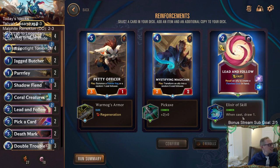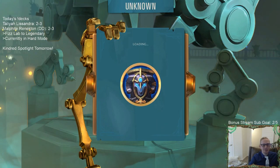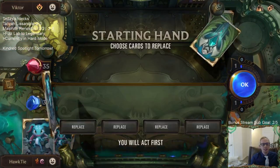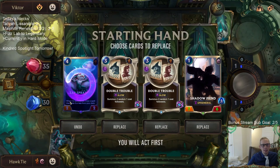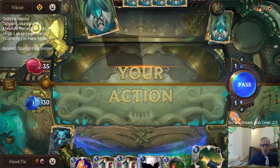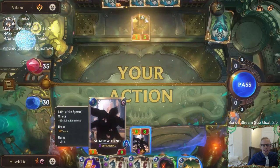Lead and follow can draw an additional card. The other two options don't really matter, so we'll have more lead and follows that draw even more cards. We're drawing an insane amount of cards now - two cards per turn. Now lead and follow draws two. Sprayfin can draw lead and follow or double trouble. I'm going to keep these - I know none of these are Fizz, but double trouble is kind of insane. Oh, it's scout - the scout just doesn't matter with the ephemeral.